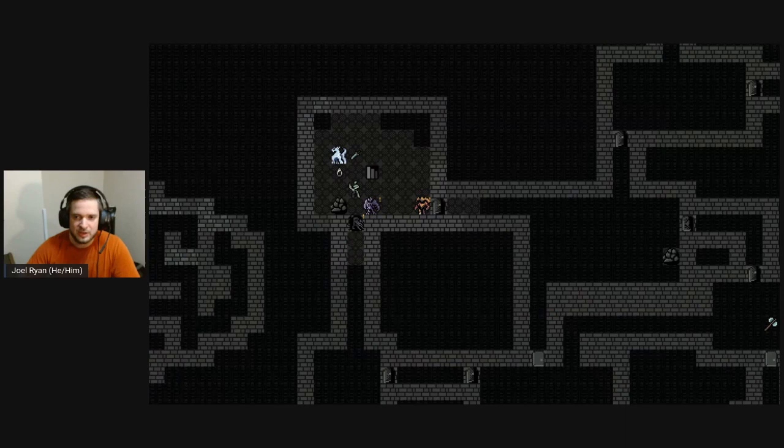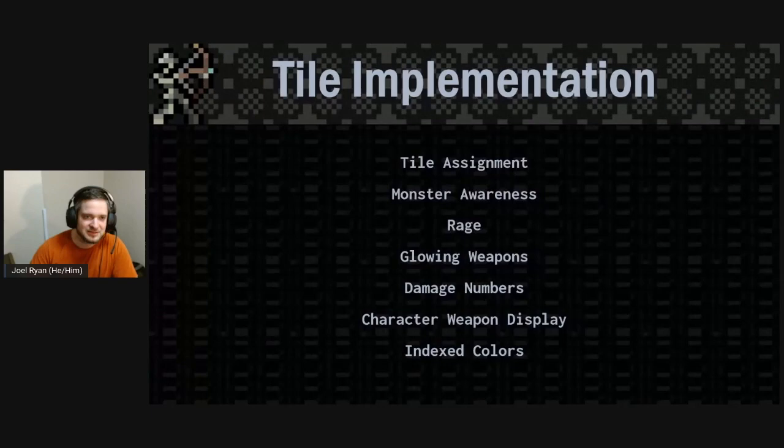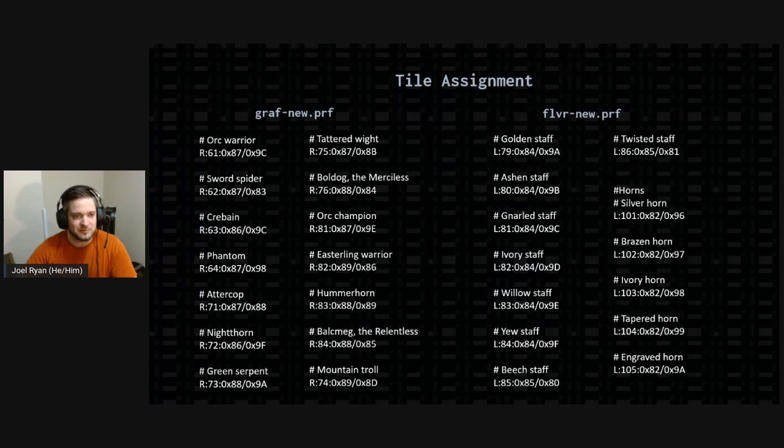And so this is the Microchasm tile set. It's more complicated than the Oryx tile set but still leaves a lot to the imagination. It uses desaturated colors and a lot of grays, and the background has a lot of small repeating patterns — it feels cozy, like you could run your fingers over the screen and feel the threads of a piece of cloth. The tile set is just over 500 tiles. A big part of the implementation was working on the tile assignment files graph-new and flvr-new, which total 4,600 lines because Angband is an enormous game.